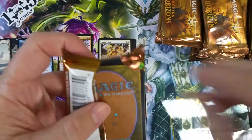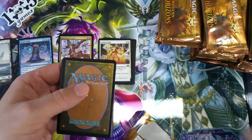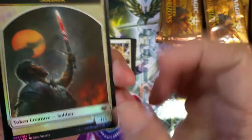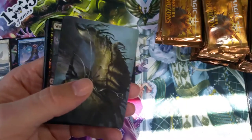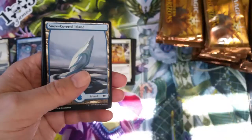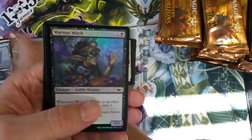I've been thinking about playing though. The problem is I don't have anyone I can learn from or learn with in the house. Oh, there we go — nice foil soldier token! Snow-covered island.